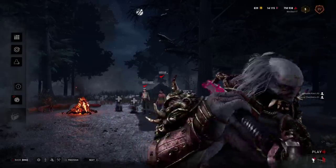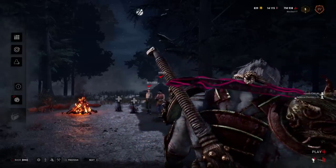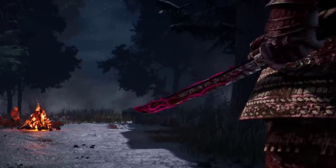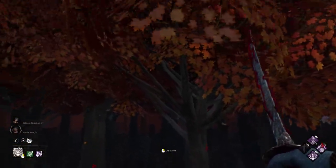The Oni's prestige weapon appears with neon pink veins instead of the usual color. This also happened with the Twins and Deathslinger at some point, but it seems to still be unfixed for the Oni. In-game, however, it looks normal.